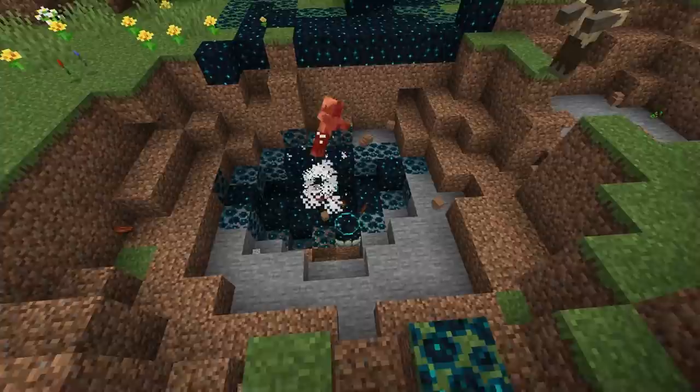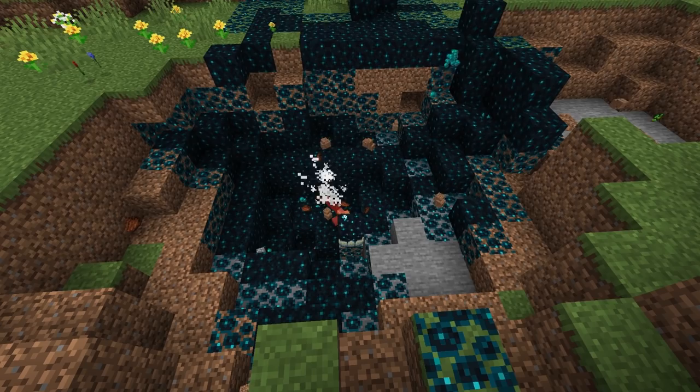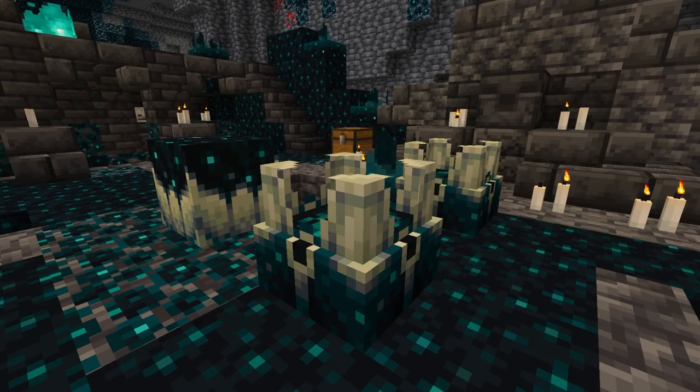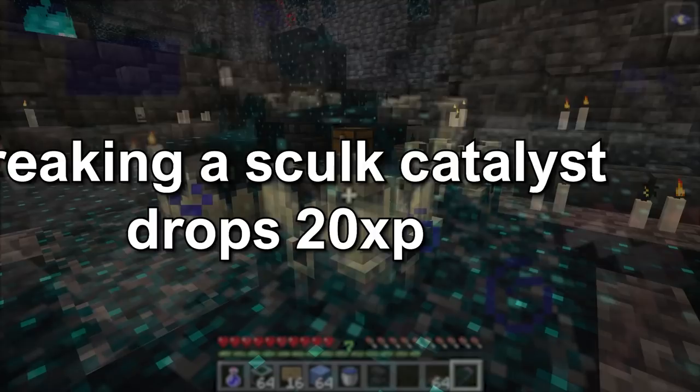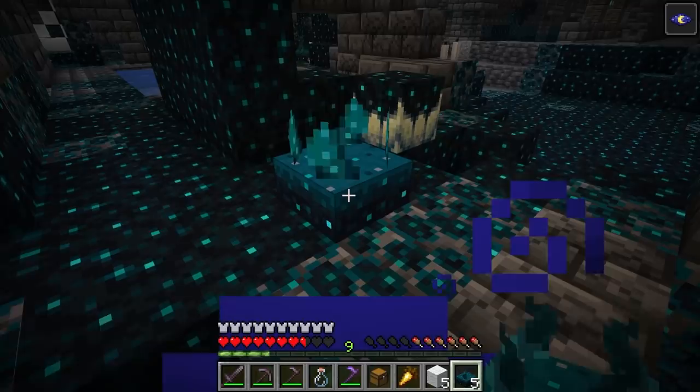The way the mob dies can be in any manner, and most blocks on the surface and in all three dimensions can be replaced by the skulk catalyst. The skulk catalyst can also generate a skulk sensor and a skulk shrieker. When a mob dies on a skulk block, there is a 1% chance to generate a skulk shrieker and a 9% chance to generate a skulk sensor. The skulk blocks continue spreading through a bubbling charge that travels through the blocks looking for replaceable blocks. Importantly, a skulk shrieker generated through the catalyst or placed by the player cannot spawn wardens. Breaking the skulk catalyst drops 20 XP.